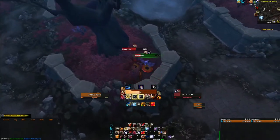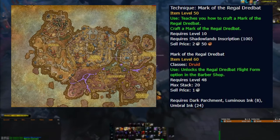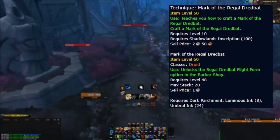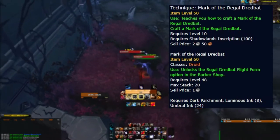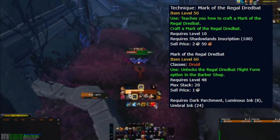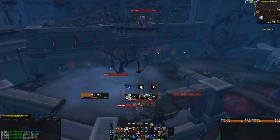Number 12 is, surprisingly, a Shadowlands item. Technique: Mark of the Regal Dreadbat is an inscription recipe that teaches you how to make a glyph for druids. This glyph transforms your druid's Travel Form to a dreadbat. There are many factors contributing to the rareness of this item: it came out in Shadowlands, arguably a period where a lot of players stopped playing. Since it is current content, people haven't had much time to farm it yet, and inscription isn't a very popular profession. The drop rate is 0.04% from Dredwing Bats in Revendreth. It's hard to guess the actual price since there are only 18 of them in Europe available, but it is definitely in the hundreds of thousands of gold right now.